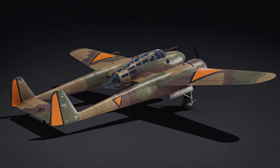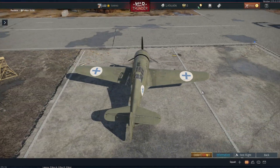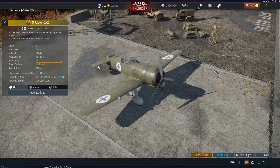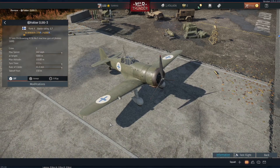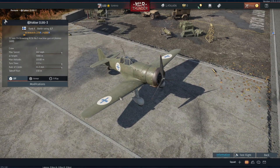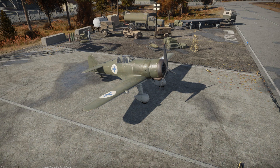Like with the Belgian part of the subtree, we could have got far more unique Dutch aircraft. In fact, one of them — the Fokker D21 — is already in the game. The standard D21 variant is a premium aircraft in the Swedish tech tree, and the D21-3 is in the Finnish subtree because it was used by Finland. It would have been very easy to bring the D21 to the Dutch part of the subtree, but since it's a premium in the Swedish tree, I don't think Gaijin were ever going to do that.